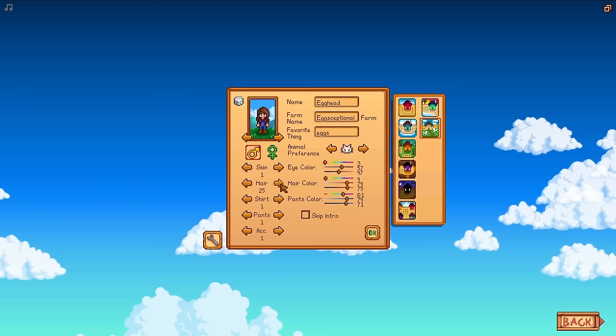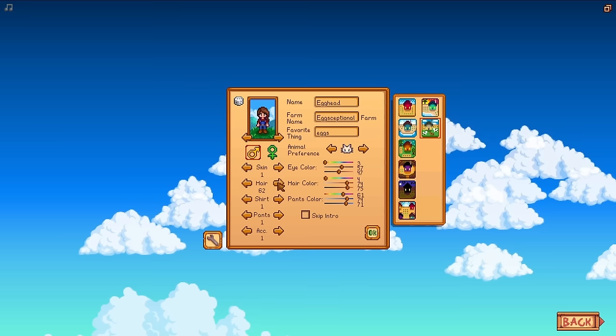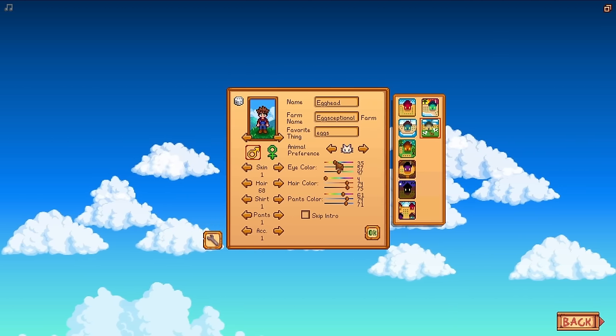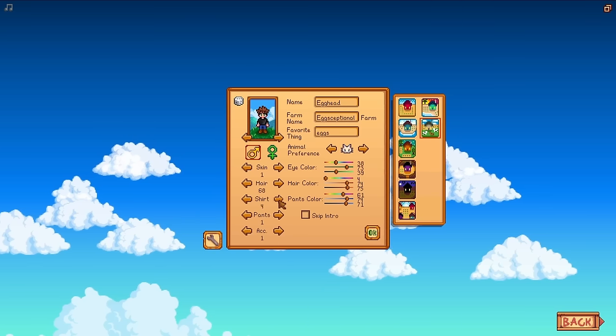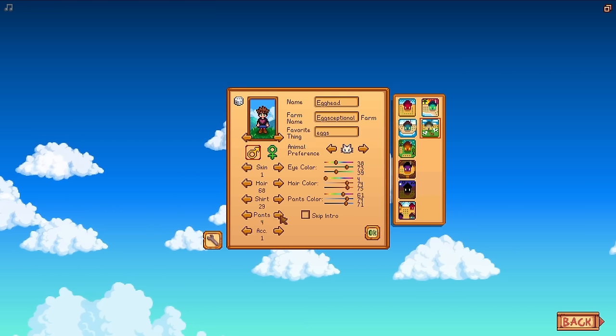I'm already experiencing new things as I select my white kitty cat. Back in my day, there was only the orange cat. There are a couple of additional options like changing how the economy works and how the community center is laid out, but for this playthrough I'm going to be leaving it all entirely default.